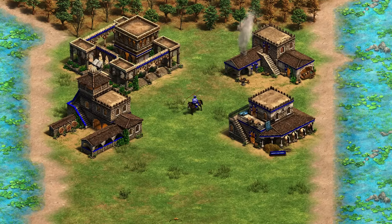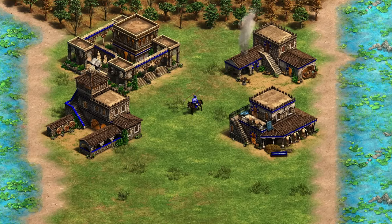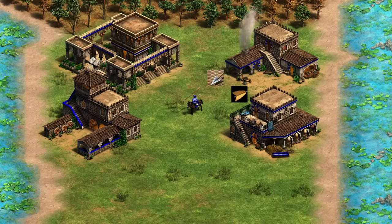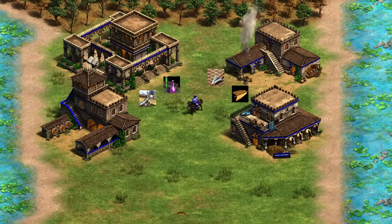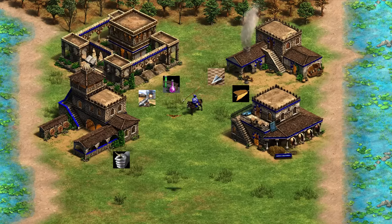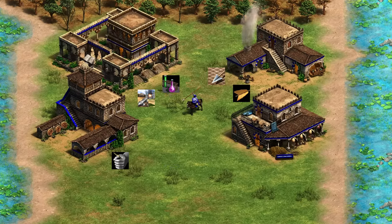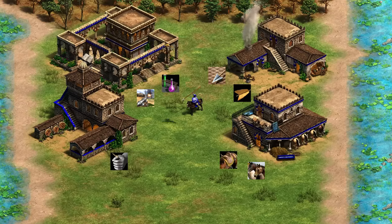For the Genitour, it's going to be upgraded like a hybrid between a skirmisher and a cavalry archer — it benefits from fletching through bracer, archer armor from the blacksmith, and chemistry and ballistics. It doesn't really benefit from Thumb Ring, similar to how a skirmisher doesn't benefit from Thumb Ring. The Genitour also benefits from Husbandry and Bloodlines.